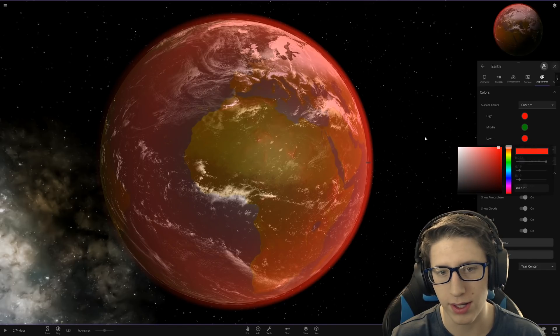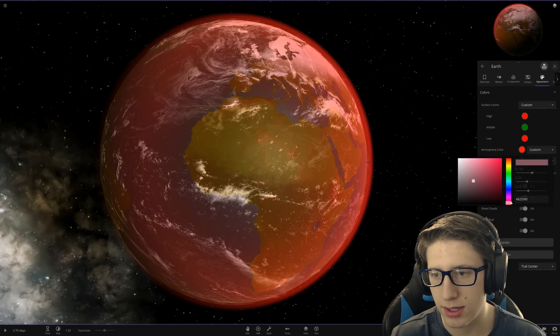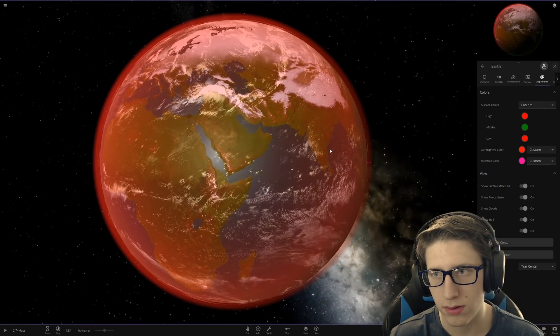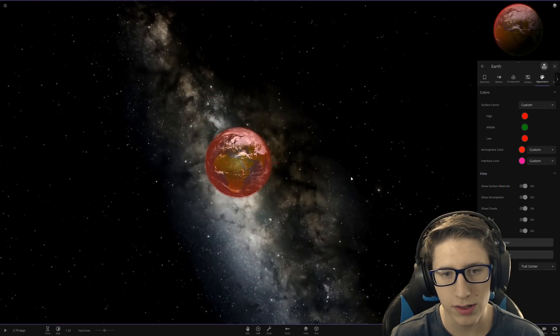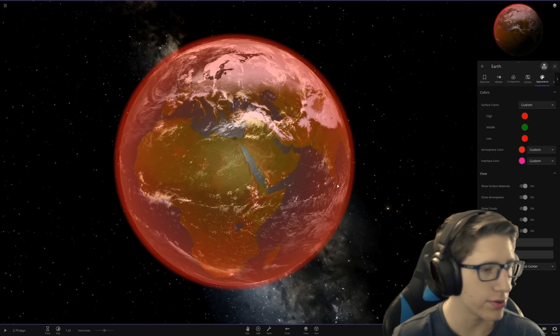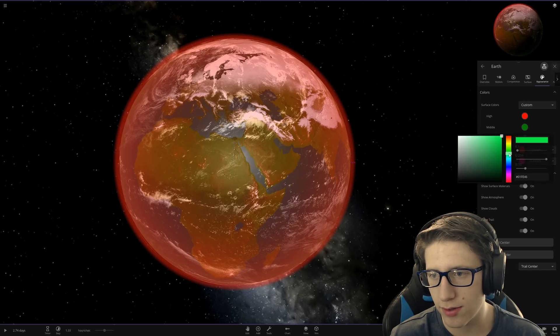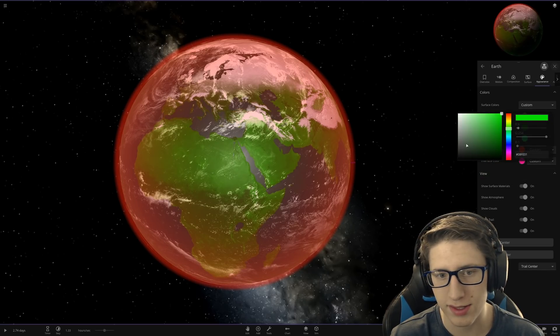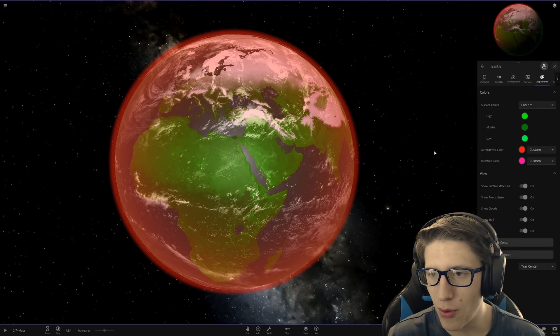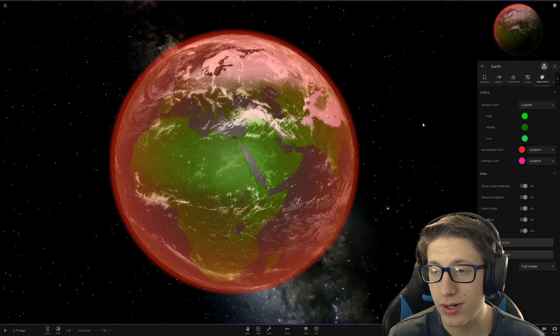Let's make the atmosphere red. Maybe... there we go. I'll make the atmosphere red. How did that change to the interface color? I don't know. This kind of looks like a death planet now. It doesn't really look very Christmassy, I'll be honest. But this... there we go. That's kind of Christmassy, I guess. Whatever. We're trying, okay?